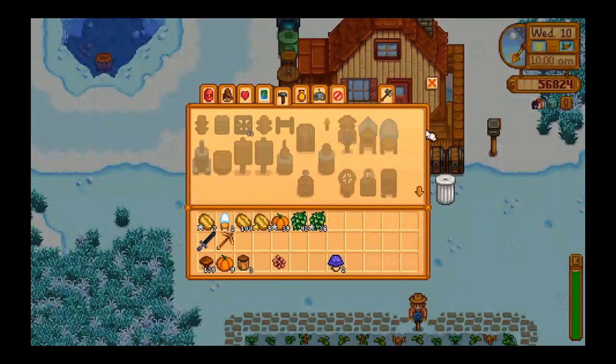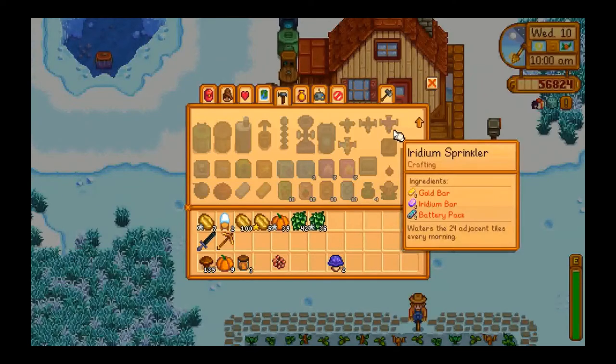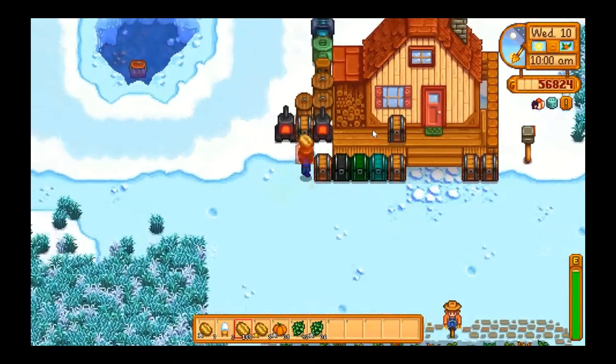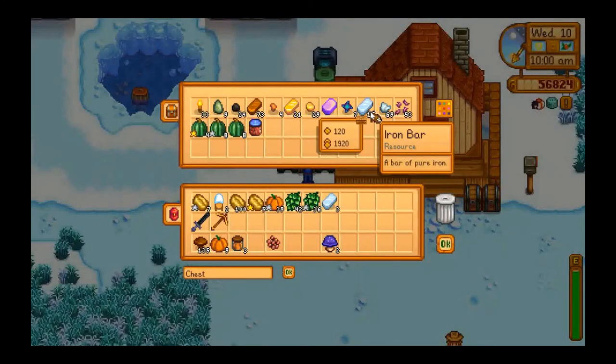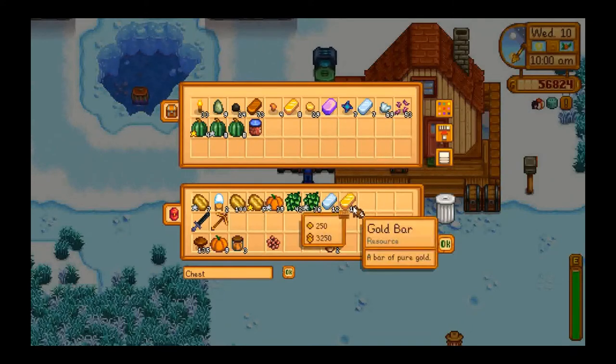Let's see about making some sprinklers and getting started in the greenhouse. The iridium sprinkler — I would love to make an iridium sprinkler right now, but I don't have iridium bars and I already need them for other things, so that's not the top priority. I'll make some more quality sprinklers for now and stick those in the greenhouse until we're ready for the iridium ones. I just need iron, gold, and refined quartz. Let's do 12 — make 12 sprinklers.